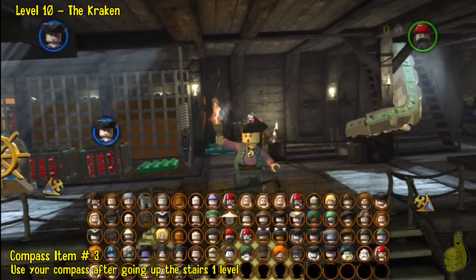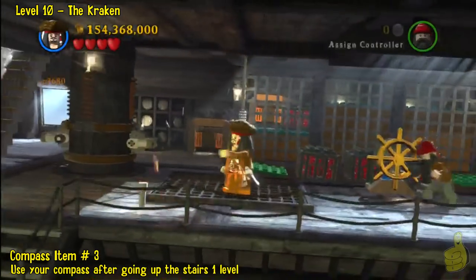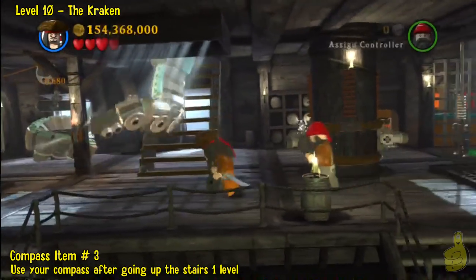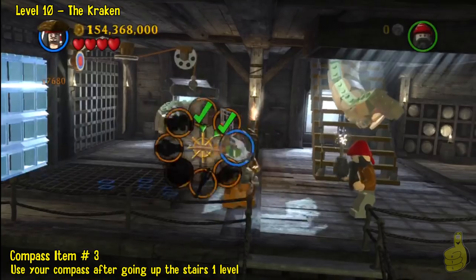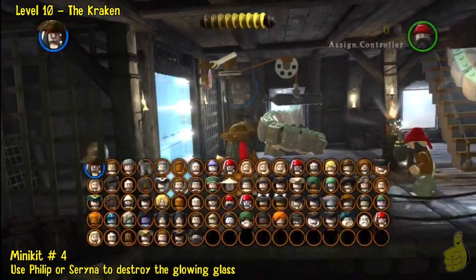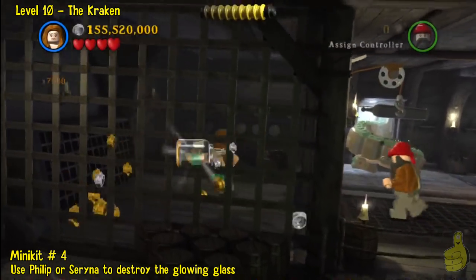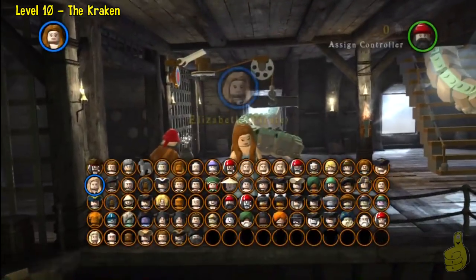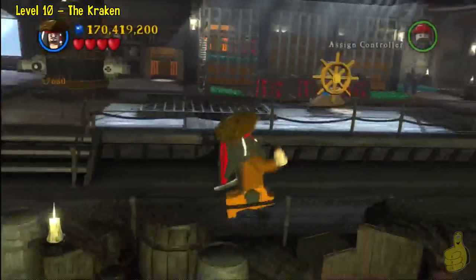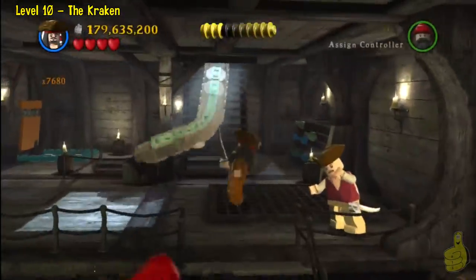Compass item number three is going to be right in front of us. Go ahead and pull out your trusty compass — it shows us what we really want, which is that ship in the bottle. Watch out for the smack from above. This leads us to the glowing ice wall over here. We'll use Serena to destroy it, and inside is a minikit. Four minikits! Be careful — you can fall down to the floor below on the far left, so you'll just have to run back over.